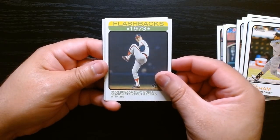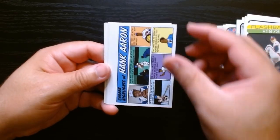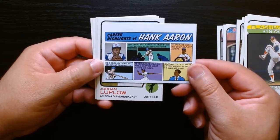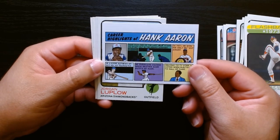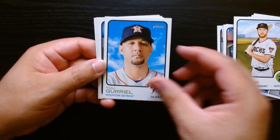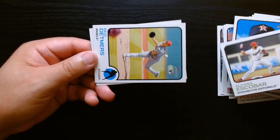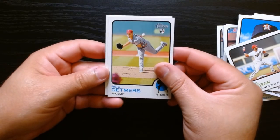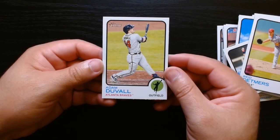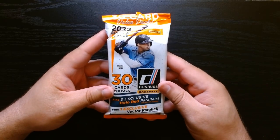Here we go with some different inserts - flashbacks of the Ryan Express. I like these. I got the Willie Mays one, and now we get Hank Aaron on the comic book one. Jordan Luplow, Guriel - I'll check afterwards if there's any image variation or anything like that. Rookie of Detmers and Adam Duvall.